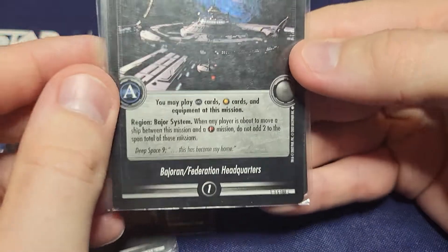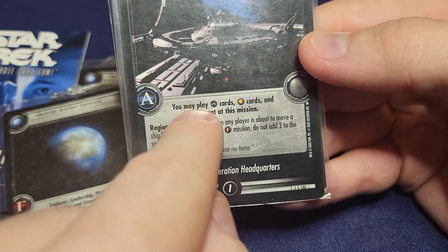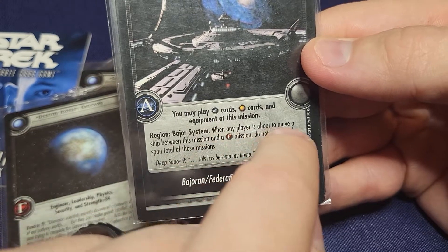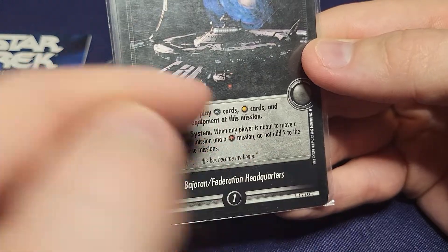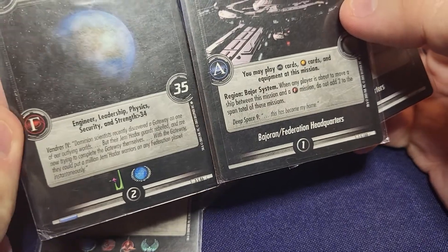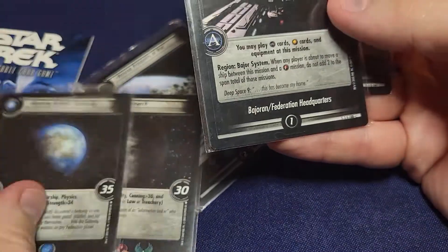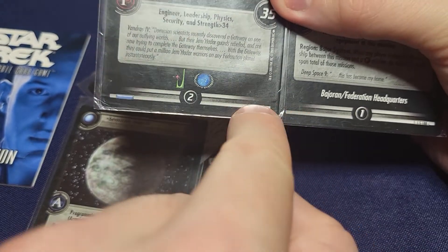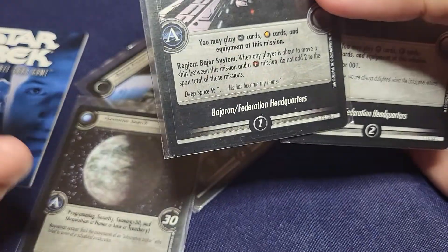The other homeworld I play is Mouth of the Wormhole, Deep Space Nine. You may play Deep Space Nine cards, non-aligned cards, and equipment at this mission. Region: Bajor system. When any player is about to move a ship between this mission and a Gamma mission, do not add two to the span total - because normally moving from a completely different quadrant would cost you two extra movements. So in order to move from here to here, it's actually just one, two, three - instead of five - because you've got the Bajoran Wormhole.